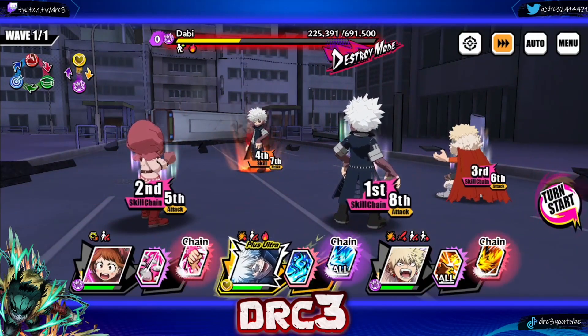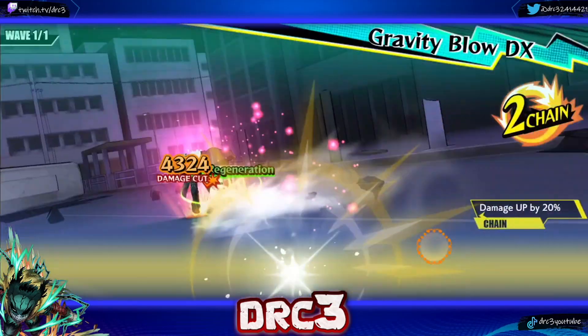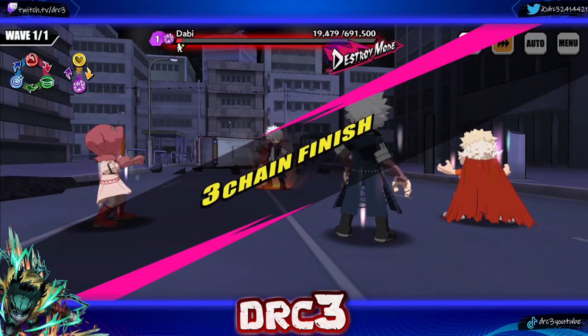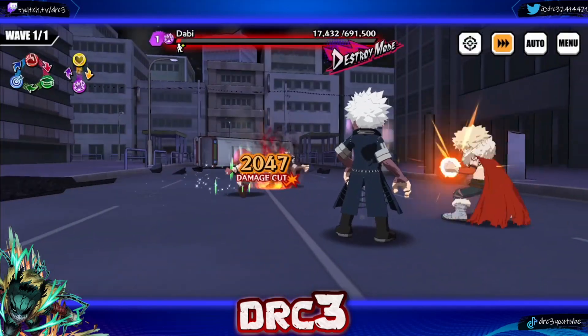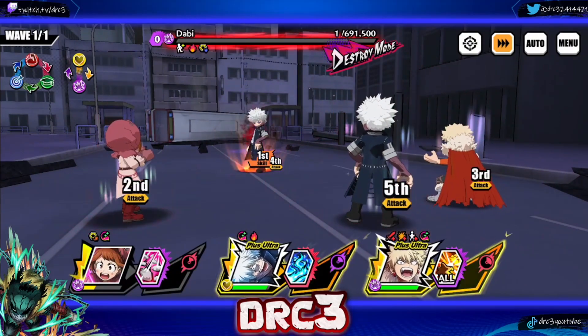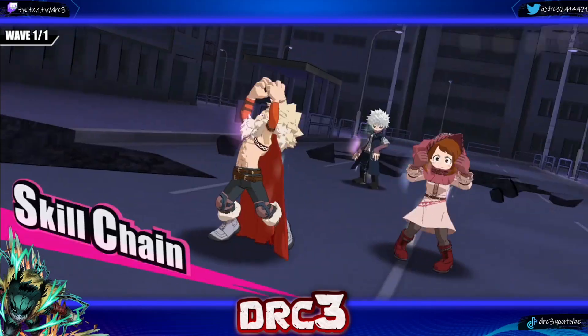We'll use full action skills here to get our plus ultra gauge up on the other two characters. Also that hellfire did a massive amount of damage — we're so close to finishing! Okay, that was really close, that actually made me nervous. Let's go ahead and kill him here, we're going to use these two action skills.